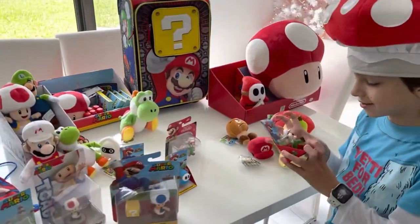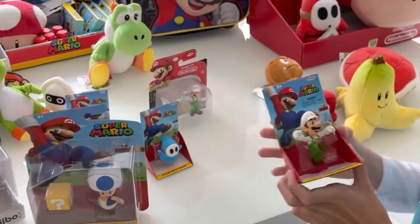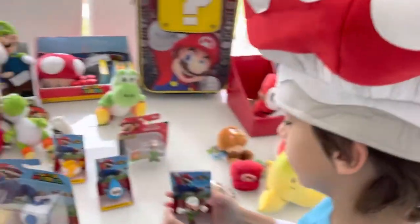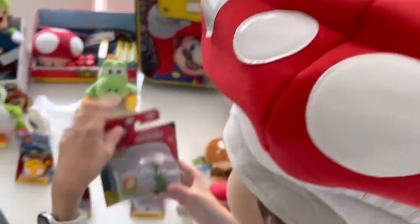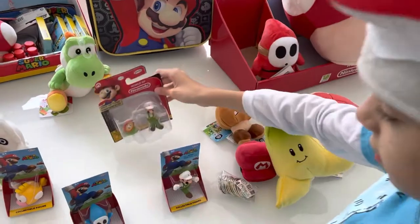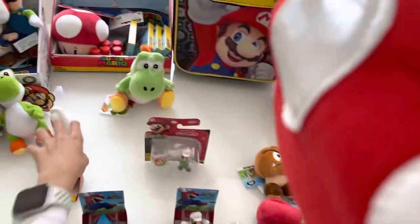First we start with the plastic mini figures. First this is Luigi. Then this is Luigi with carnivorous plant, or sunflower plant.